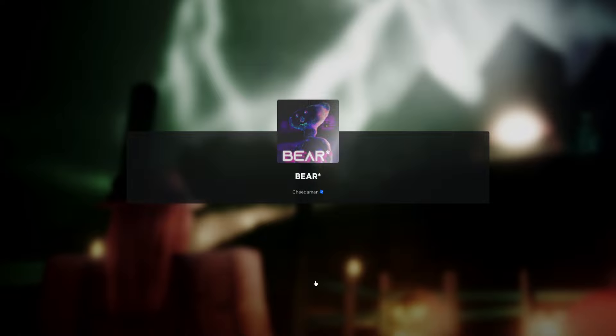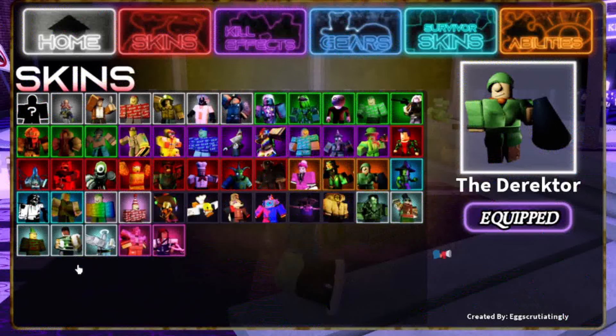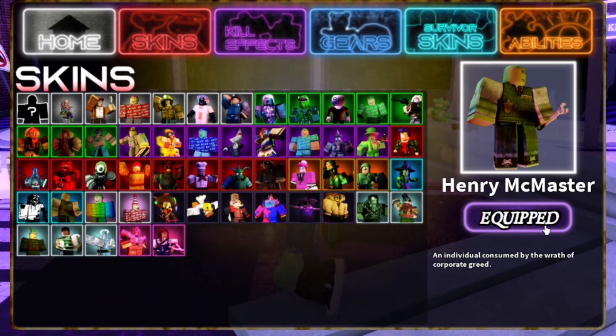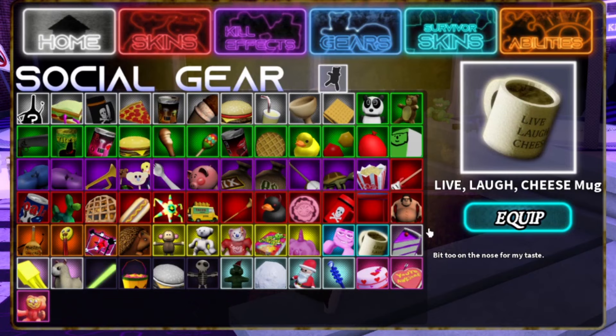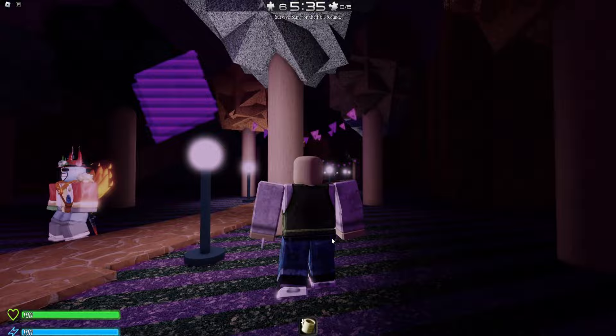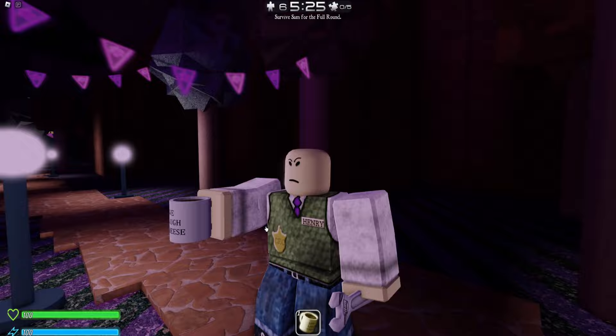So now we're returning to Bear Star. Go to inventory and now if you look here for survivor skins, there's a new survivor skin: Henry McMaster. The new kill effect we got — Bio lack some. And last but not least, the greatest gear of all time: Live Laugh Cheese mug. Here's Henry McMaster's survivor skin — I like this one, I think it looks pretty cool. He has a little wrench right there. He's a CEO it looks like, and also he has like the Wallace and Gromit looking shirt. Now the mug — this is beautiful.